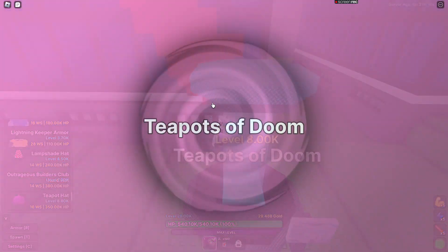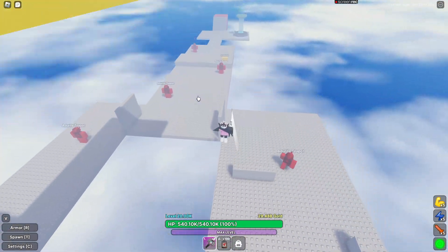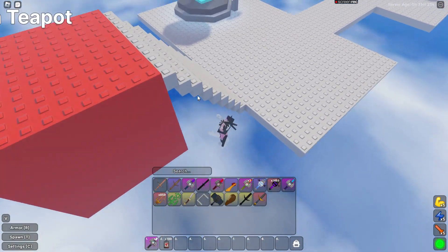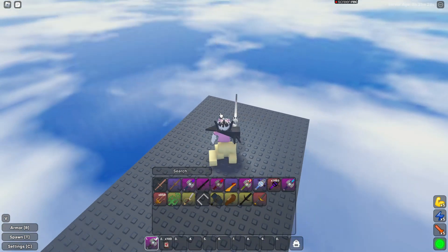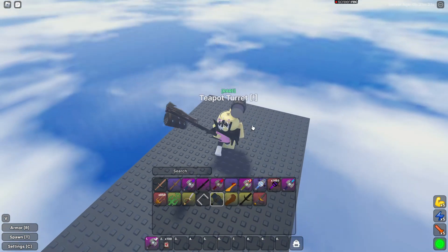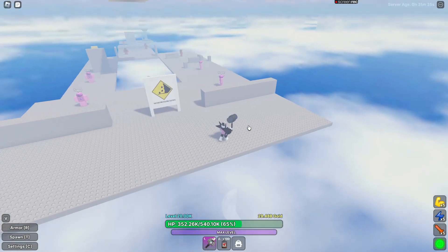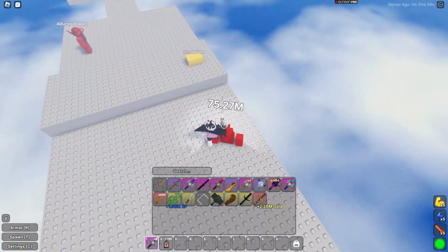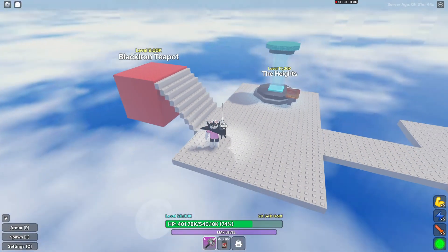Then, Teapots of Doom — I'll show you the secret here. This guy drops the Gravity Hammer. It does less damage than the Banhammer, but with either the Banhammer or the Gravity Hammer, you're going to want to grind these Adderite Teapots and collect gold simultaneously if you want.